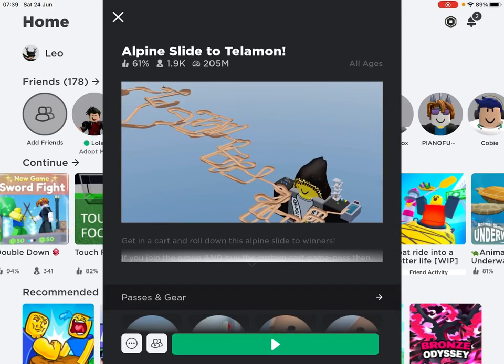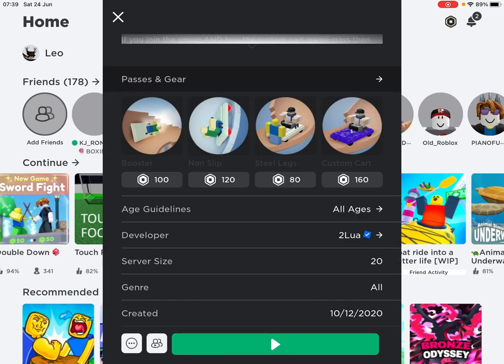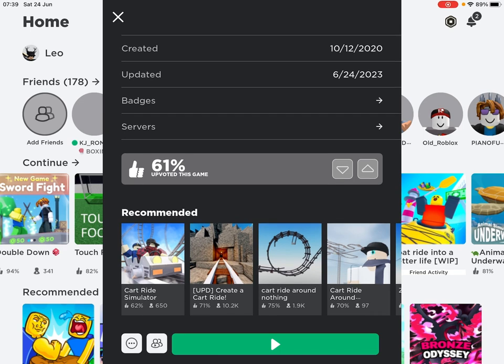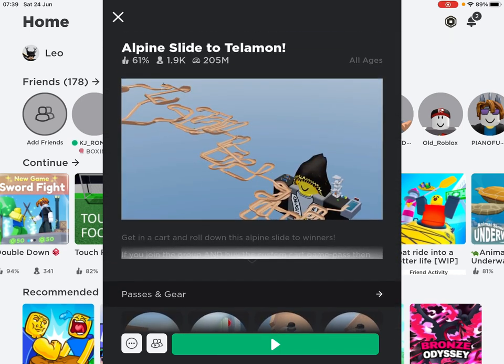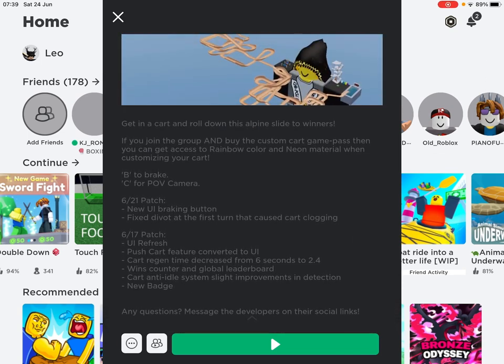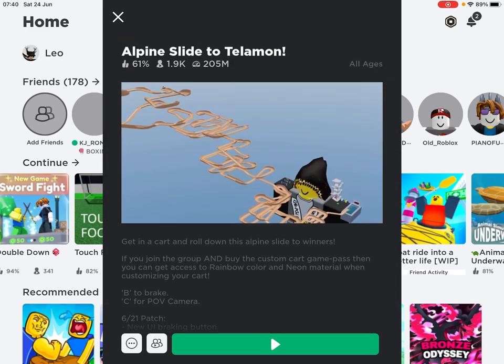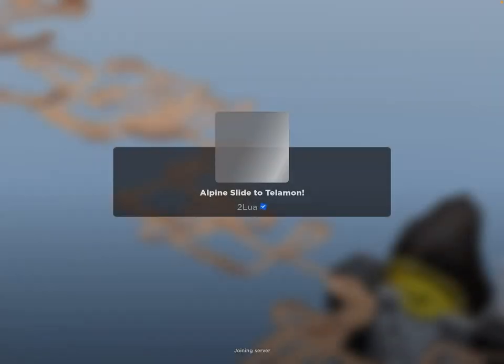What's up guys, today we're going to be playing Alpine Slide to Telemon. I just found this game on recommended and I think it will be a good game to play. It's like a cart ride — you get in a cart and roll down this alpine slide to Telemon. If you join the group and buy the custom cart game pass, you can access rainbow color and neon material when customizing your cart. Let's play — it's a very popular game.